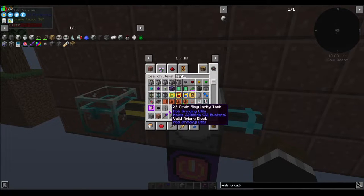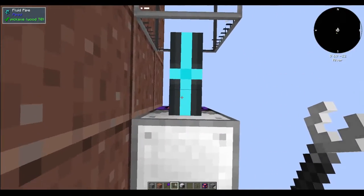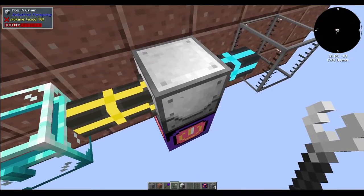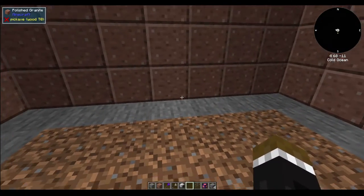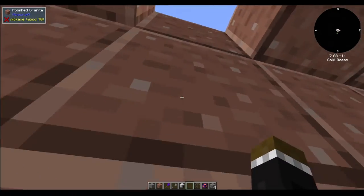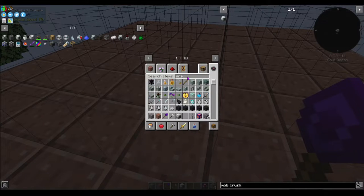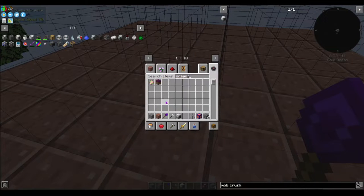Now we're going to shift right-click there and shift right-click there, and that should be ready to go. Now the most important thing — you can get mobs to spawn in here without doing anything to the dirt, but if you use what's called dreadful dirt, it spawns hostile mobs. If you add light to it when you need to get in there, all you have to do is add torches — you can do redstone torches on top and turn them on when you need to stop the spawning. What you need is a rotten egg.